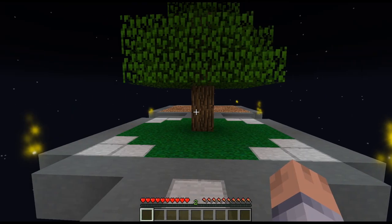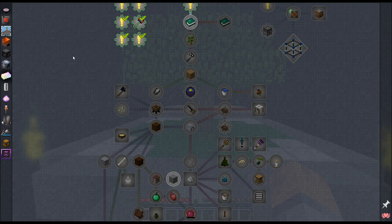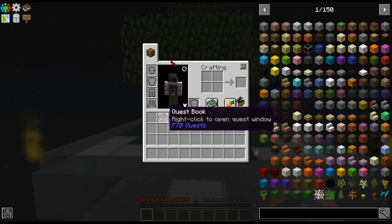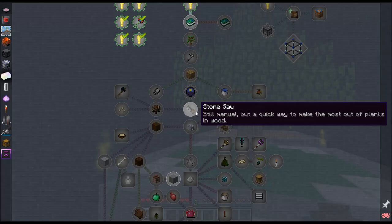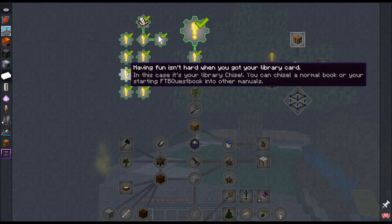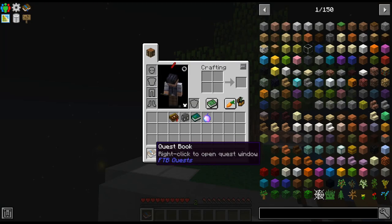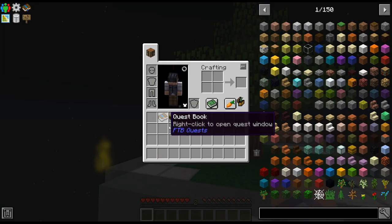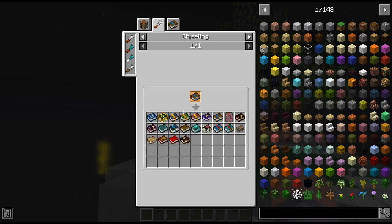I set my key binding to Numpad 1 to open the quest book, which it actually recommends. One of these exclamation point quests mentions that once we get a chisel, we can turn this quest book into other manuals. If you do 'usage chisel' — check it out, that is really cool, you can just chisel through them.